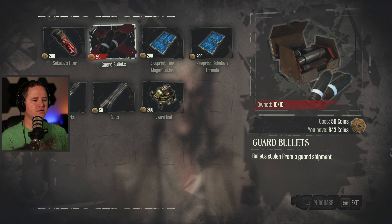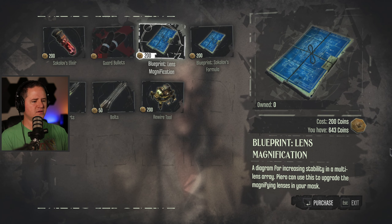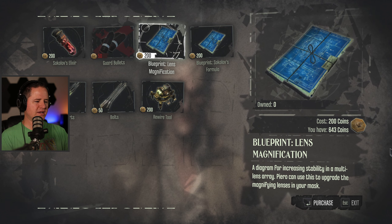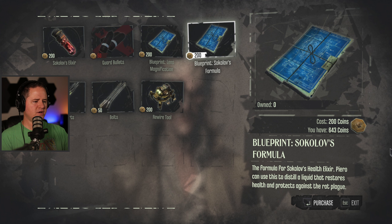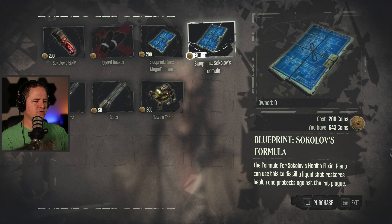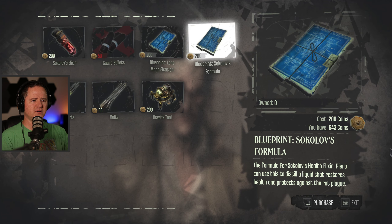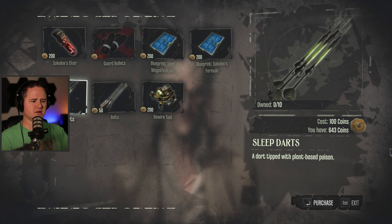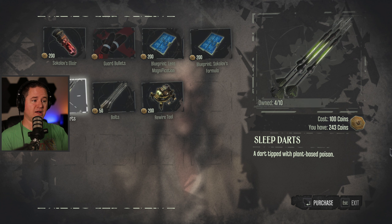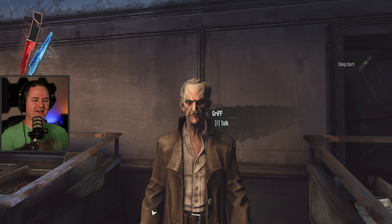Guard bullets — okay, just like bullets. I can buy sleep darts! Oh, thank goodness. Blueprints: lens magnification, a diagram for increasing stability in the multi-lens array. A Colos formula — protects against the rat plague. I guess that's different than the elixir? If I hadn't spent all my money I probably would, but these sleep darts? I hope he's got a few — I'm buying them all. That was a delightful surprise.